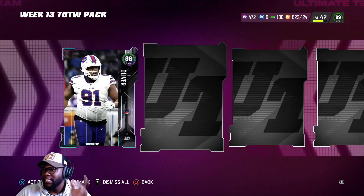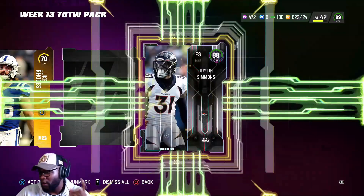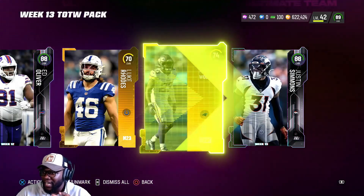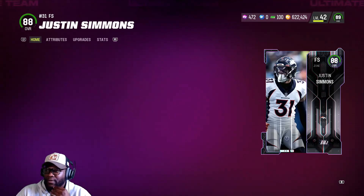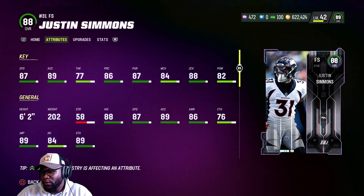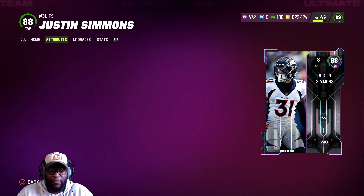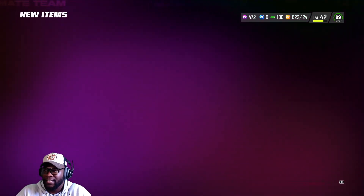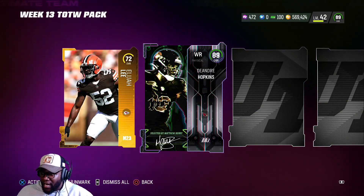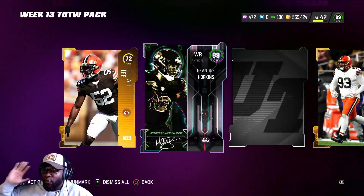Starting off — 88 overall. I've seen this card so much, I'm tired of seeing him. Last Team of the Week pack opening he was the highlight. We get an 88 overall Justin Simmons. Is he really good? He's kind of not usable. If you want to put him in a box and be your user — 85 COD, 87 speed — he's definitely not usable. Hopefully we get something crazy. We get an 89 overall DeAndre Hopkins.